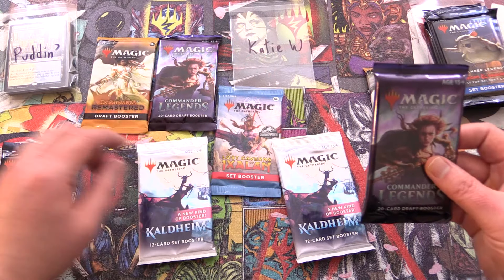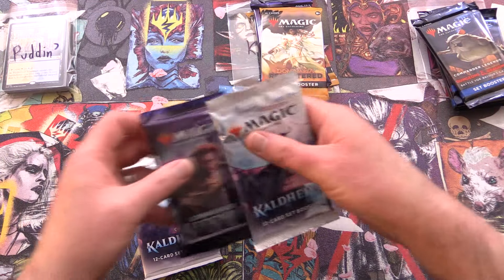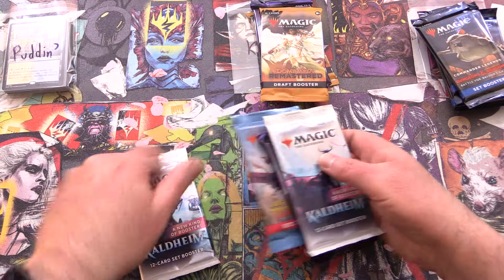Today on MTG Unpacked, we're getting stuck into some fantastic packs for patrons. We have Puddin, Katie W, and Angelo Mariucci. So let's grab four of these Baldur's Gate ones for Angelo. Katie is after Commander Legends, Baldur's Gate, and Dominaria Remastered, and then everything else here going to Puddin. Thank you for being a patron, Puddin. The patrons get the rares, mythics, foils, and anything over a buck, along with the art cards and anything from the list — we do all of that to save the patrons on shipping costs.